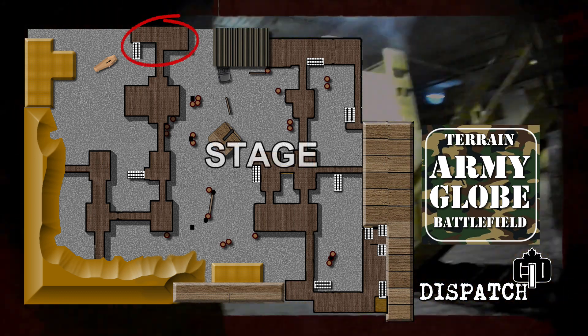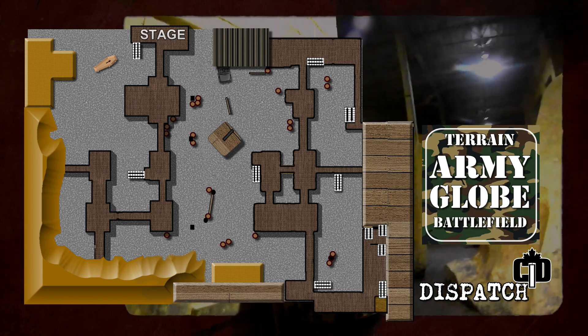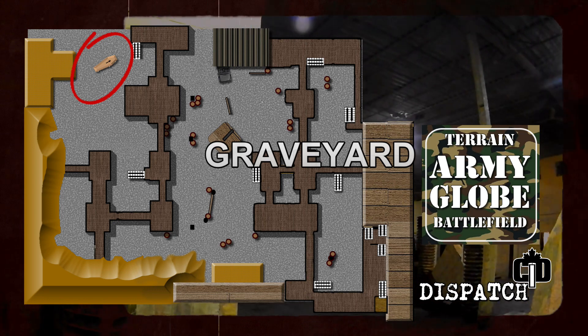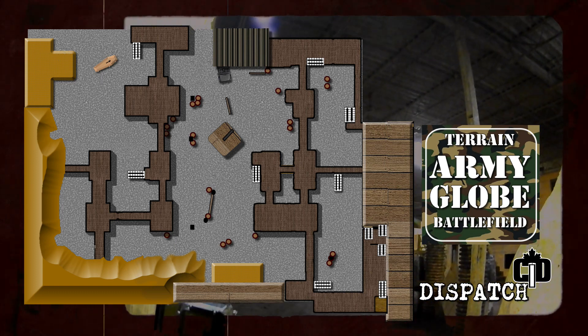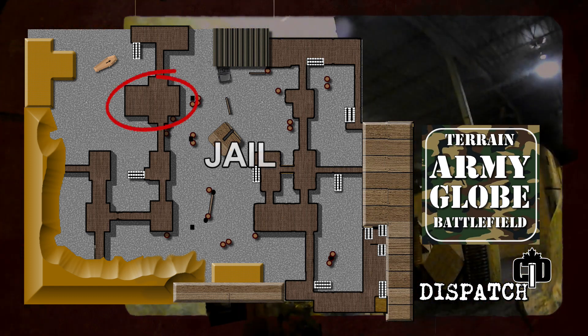Now up on top here, this is the stage — the stage area, mostly referring to the open stage area on top. By the way, to the left of it is the graveyard, which is in front of the church. So if you're calling out graveyard, it's specifically this area.